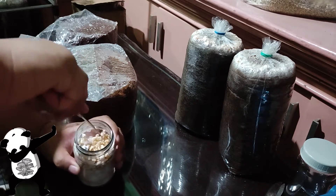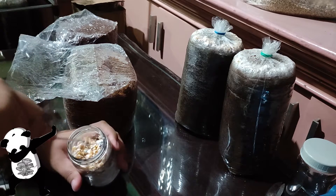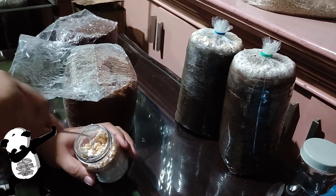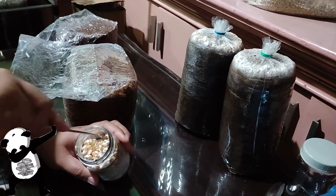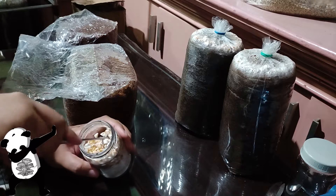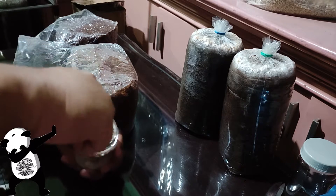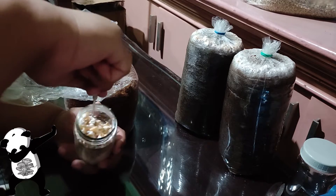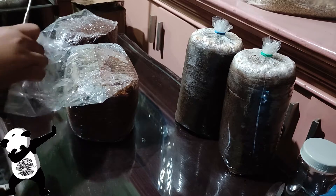They become white faster than what I have on F1, which usually takes two weeks — up to three weeks to fully colonize. So let's just get the half first — half for the first bag and half for the other one.